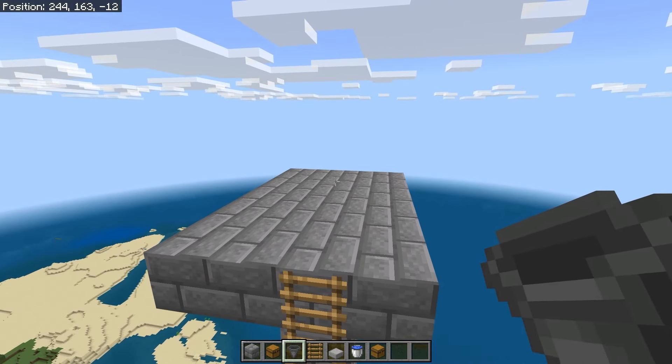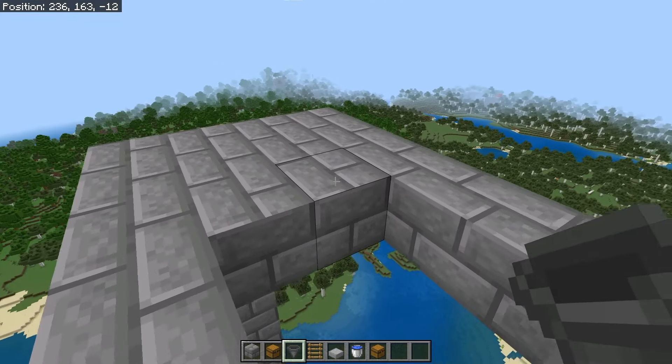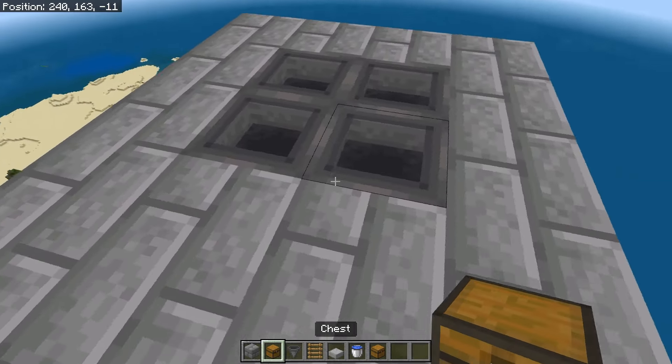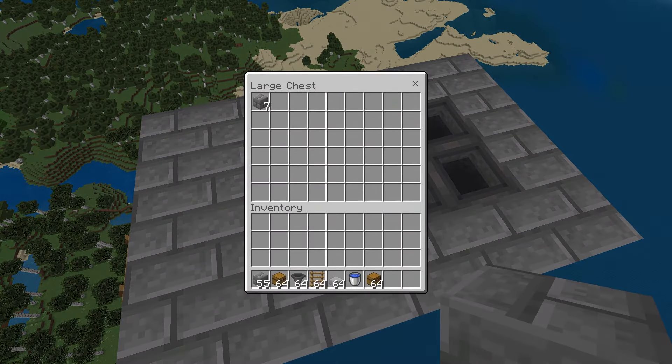Come back up to the top of your farm, and in the back half of the 6x4 here, go ahead and break those 4 blocks. You then want to come around and place 2 hoppers into those blocks, and 2 hoppers into those hoppers. You then want to break these 2 blocks and place chests here, so any blocks that go inside of these hoppers all go inside of this chest.